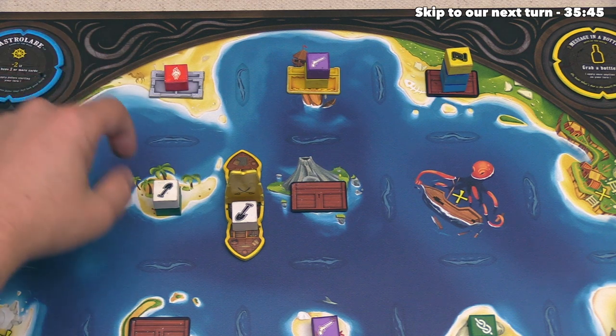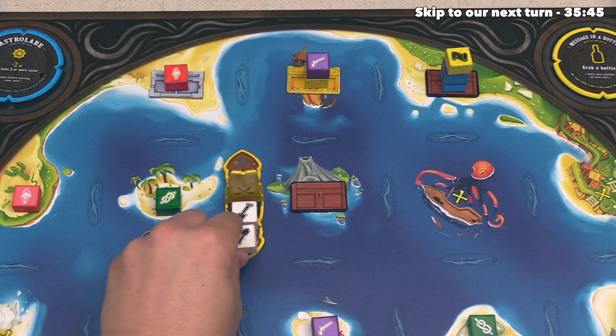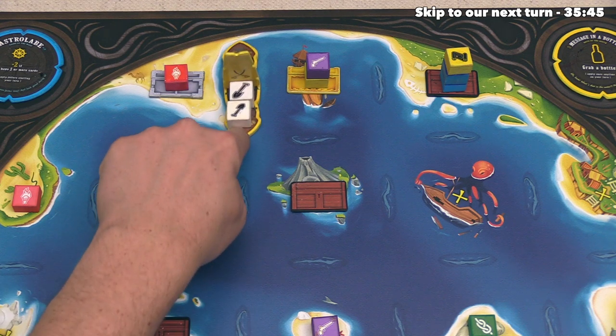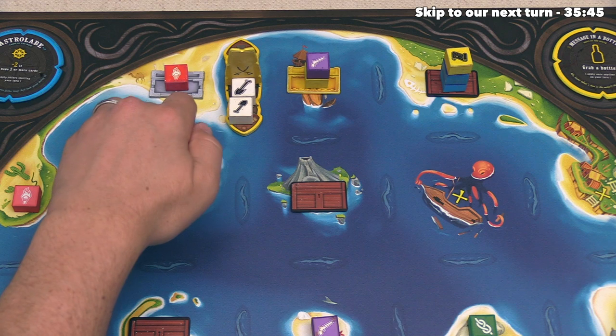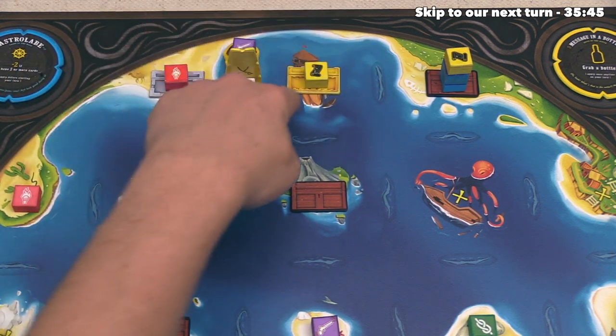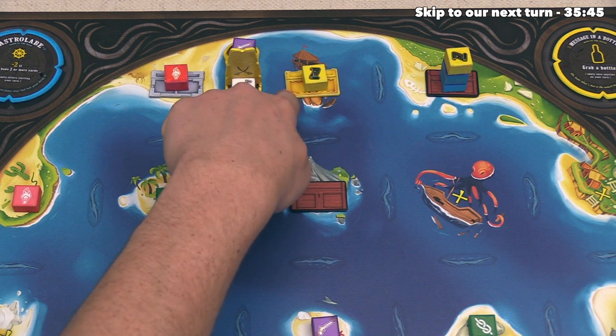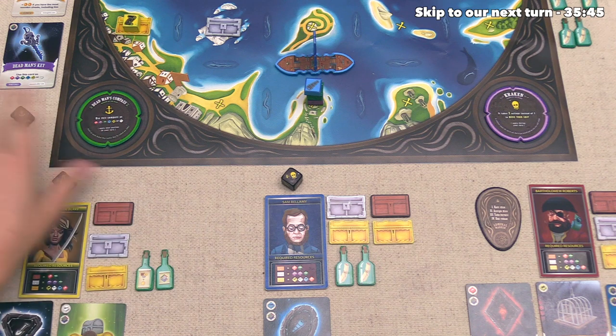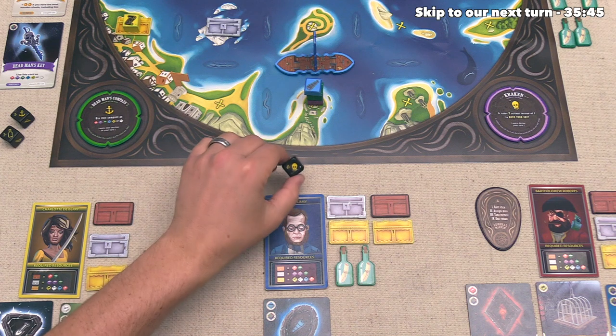Let's start by drawing a message in a bottle, and let's take this one here. This says it's going to be one of any resource when we discard it, so that is certainly something that could come in handy later on. After that, we can take three actions, and I think we should set our sights on unlocking this gold chest and potentially this silver one as well. Let's start off by picking up this white resource for our first of three actions, then we can sail over here for our second action, and then for our third action, let's pick up this purple resource.